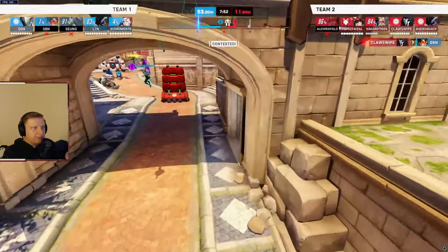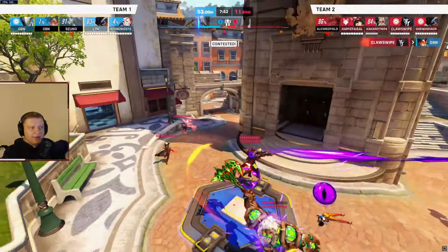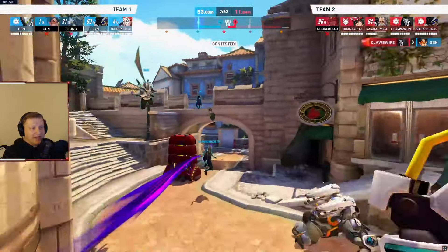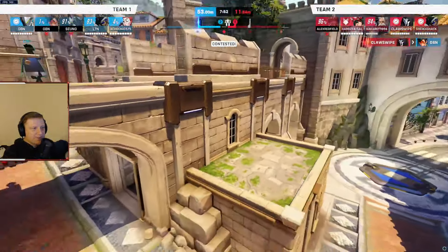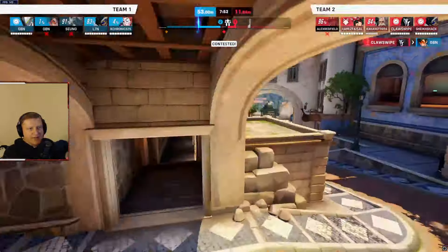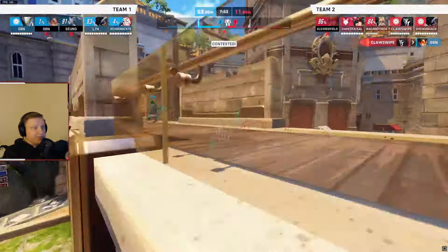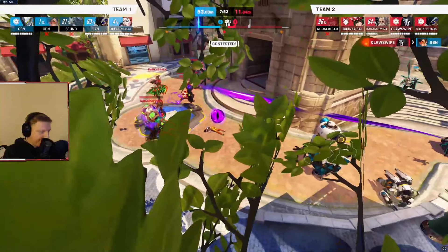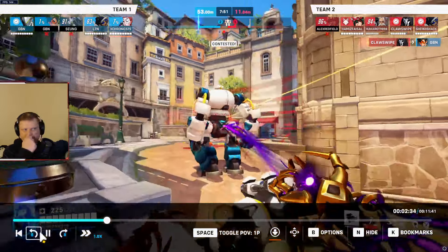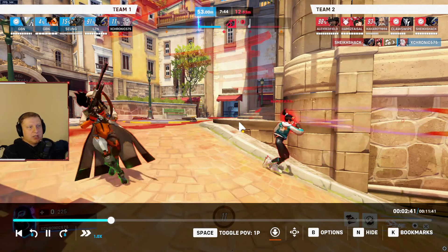In this instance I would have faded to here, because the funny thing about this ult is the enemy team will probably stay in it even though they can just walk. You could have faded around this corner, and by the time they get to you, you'll have fade again. From here you can fade into there, fade up into here — this map is really good for Moira. Take advantage of those fades because most heroes in this game don't have that type of mobility. Instead we died for no reason.